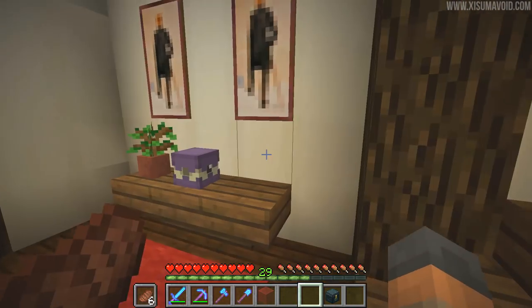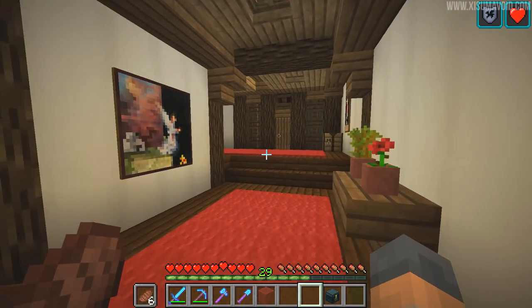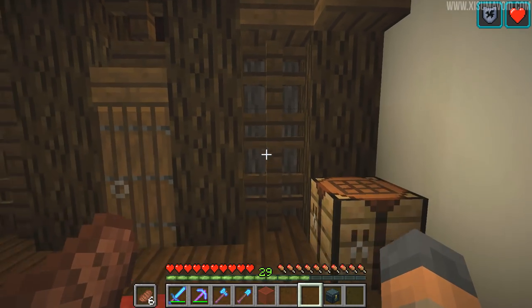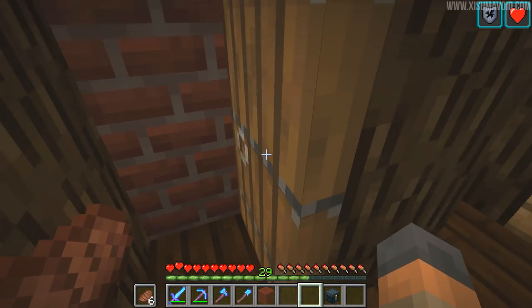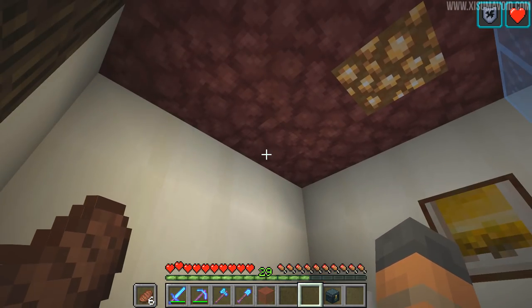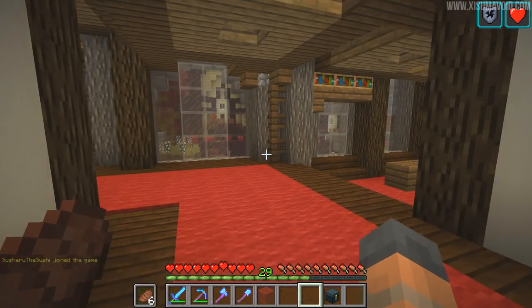Got a furnace array set up over here. There's an upstairs as well. Someone's been having a good time in the end dimension by the looks of it, gathering up shulker shells. And the achacha wood just behind there — don't leave a comment saying I don't say achacha properly, I say exactly how it's supposed to be said. And this room's got a netherrack ceiling — work in progress.